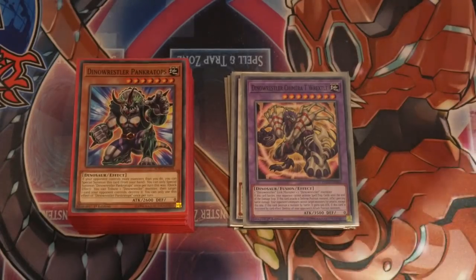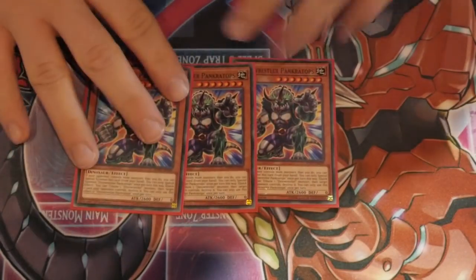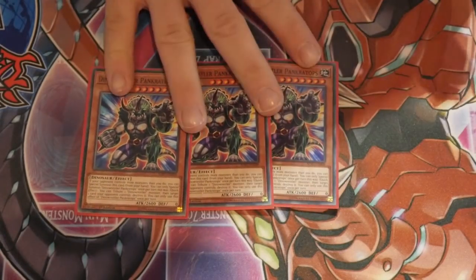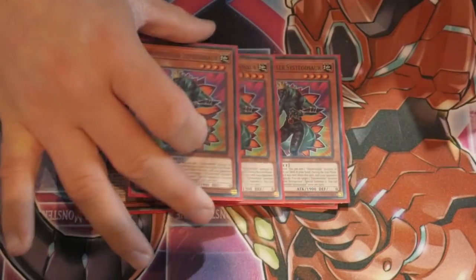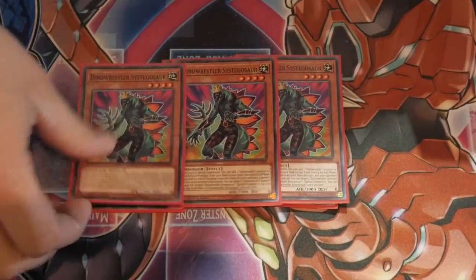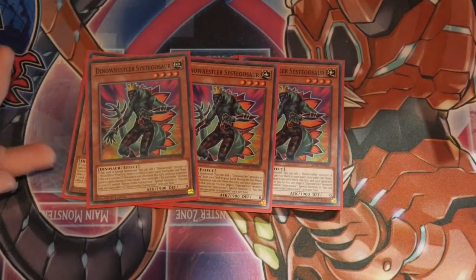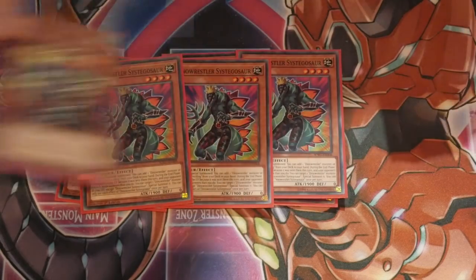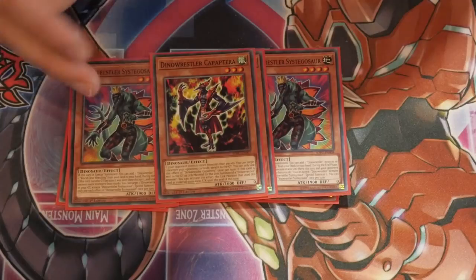Starting off with your obvious three Pancreatops - you can play three Pancreatops in any dinosaur deck no matter what because it's so easy to summon and synergizes very well with the deck. Then playing three Sistergo: this card can special summon and add a Dino Wrestler from your deck to hand via World Dino Wrestling, and if your opponent controls more monsters than you while this is in the graveyard you can special summon a Dino Wrestler from your graveyard. Then there's the one character card - if your opponent controls more monsters than you, you can target a monster they control and bounce it to the hand.